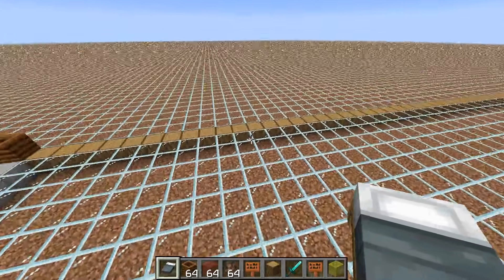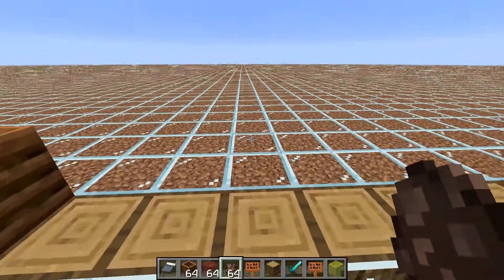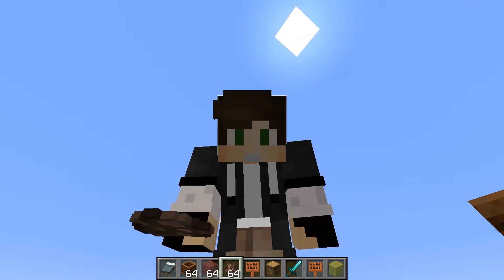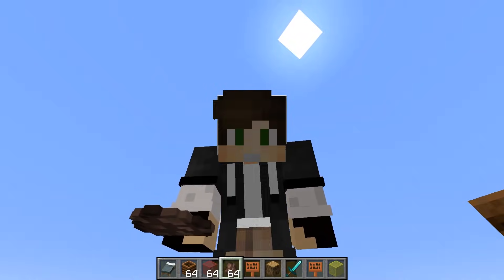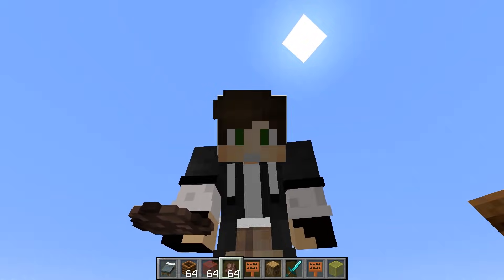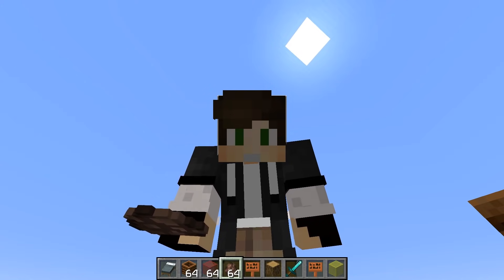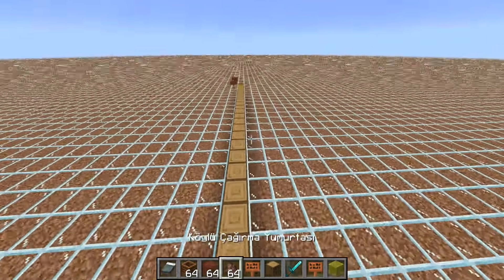Size geliştirdiğim bir mantık da var. Daha önceden biliyorsunuz ki 2 tane demir farmı kurarken aralarında en fazla 70 blok bırakıyorduk çünkü 70 bloktan daha yakın olursa 2 köy birbiriyle çakışıyordu. Şimdi ise o mantık tamamen bitti. Ben demir farmı kurdum ve bunu mob farmı gibi düşünün: 8 katlı bir demir farmı ve her katta 8 tane demir golem spawn oluyor. Köylüler 1.14'te yatağını ve iş istasyonunu 48 blok içerisinde algılayabiliyor.